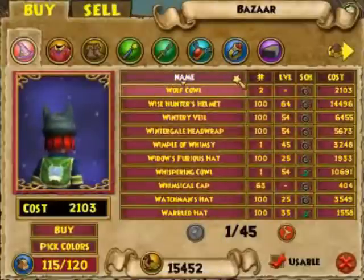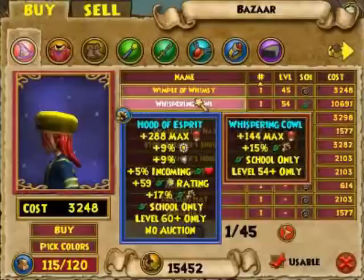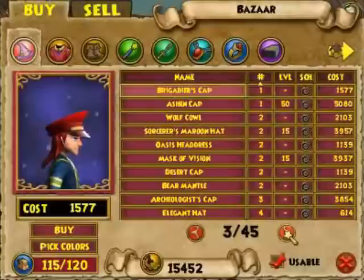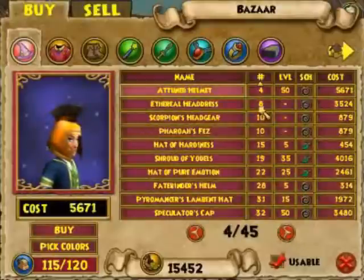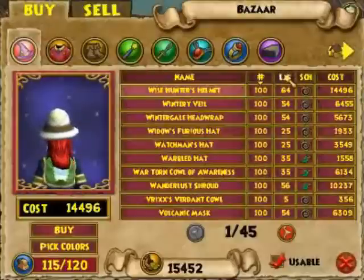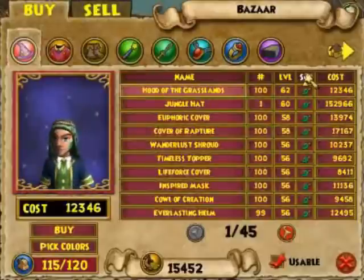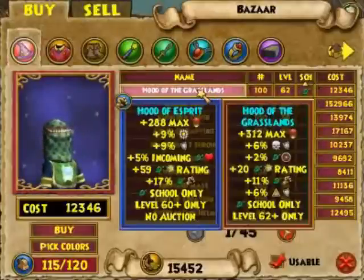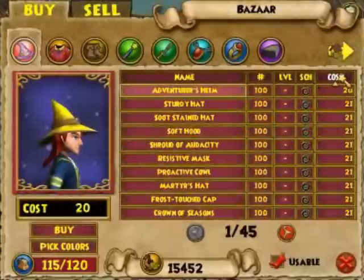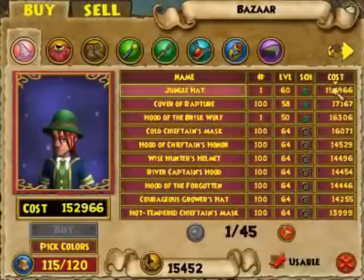The second way we can sort is by quantity. If you click the number sign it will show you equipment where there's only one of, and you can work your way forward. Or if you click the number sign again, you can see equipment where there's a hundred. You can also sort by level, by school — so you're only looking at equipment specifically for your school — and finally we can sort by cost.